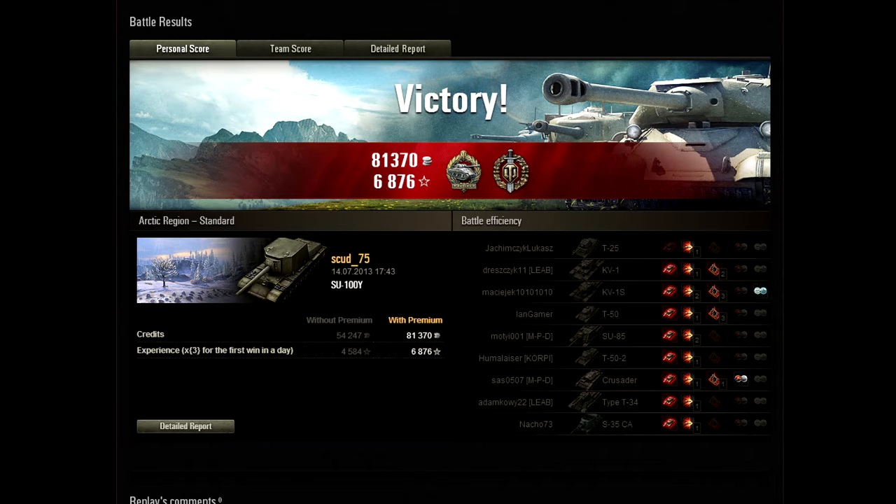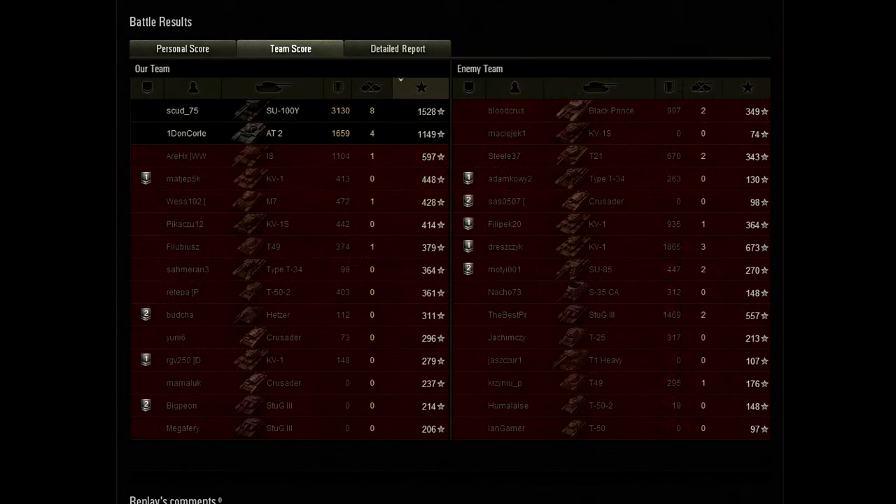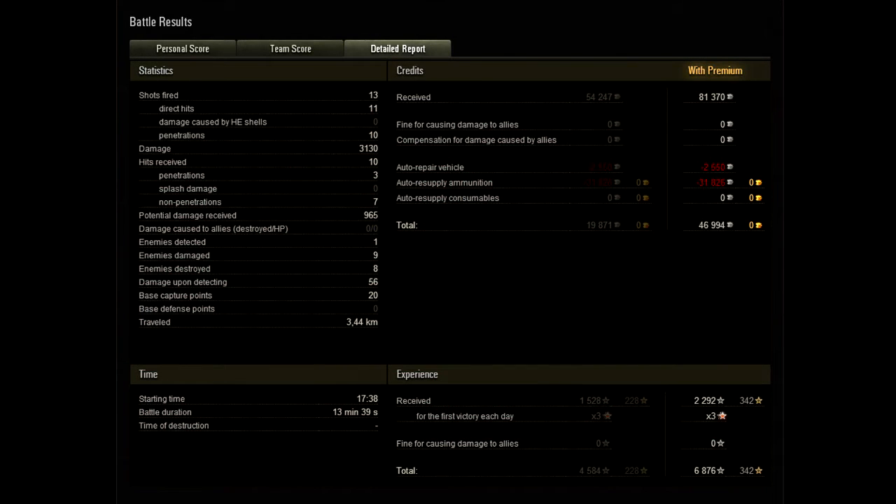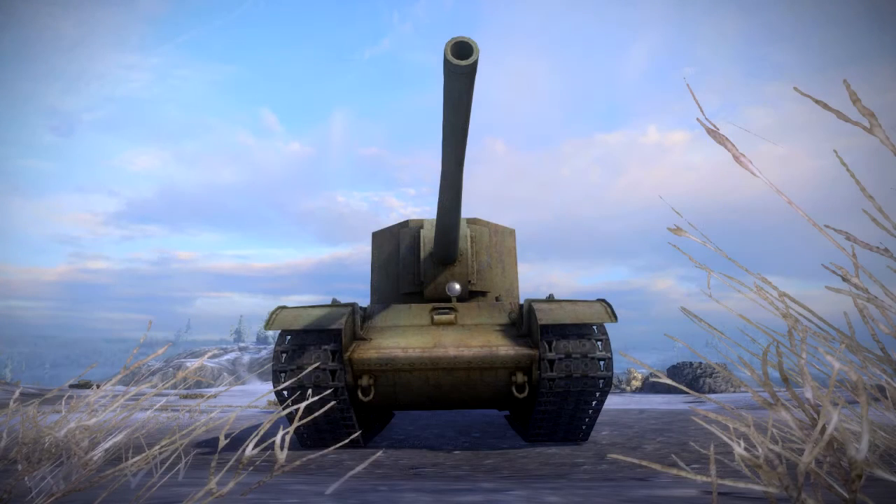I do count it as luck if you come up against a player that really doesn't know what they're doing and lets you get away with so much — that definitely counts as luck in my book. But that said, you still have to react to that situation and make the right decisions based on that knowledge. And Fu did a pretty good job — he took the risks and it paid off pretty handsomely.